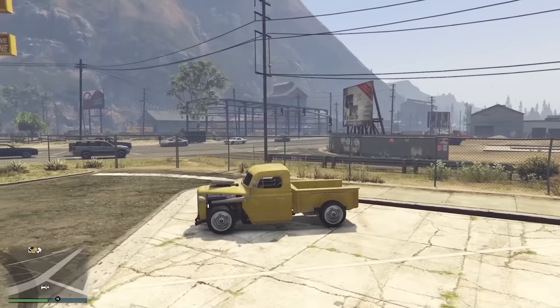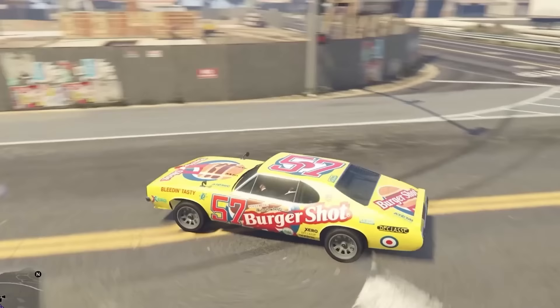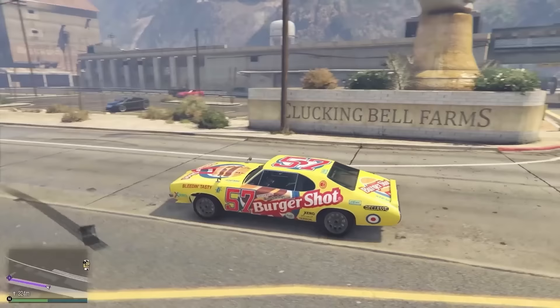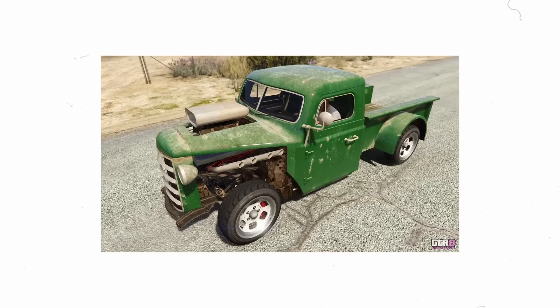Most players have reported getting this one to spawn during daylight hours, and a lot of people have also said that if you're driving a muscle car yourself, this vehicle has a higher chance to spawn. I can't really confirm if that's true, because that would take hundreds of hours of testing. To be safe, I'd recommend driving a muscle car just in case, then driving back and forth across Palito Bay — a few hundred meters away, then turn around and come back. The one I got was in yellow, but it can also spawn in green, so keep an eye out for either.